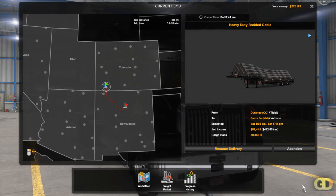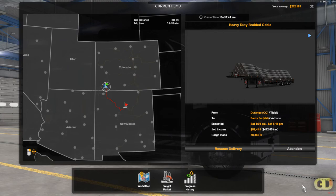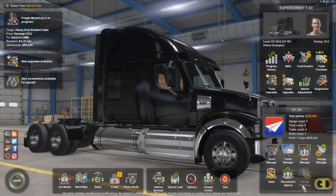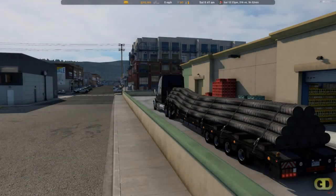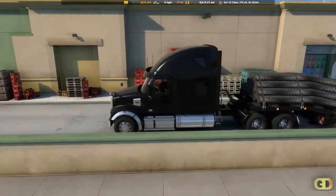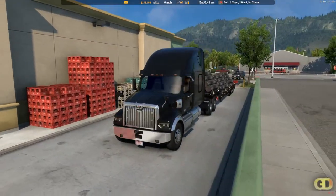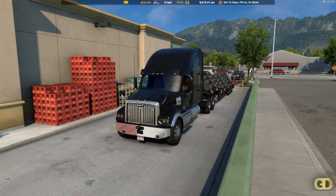38,360 pounds. We'll be using the Western Star with the sleeper, with the Detroit DD16, 600 horsepower, with the Allison 7-speed automatic transmission.